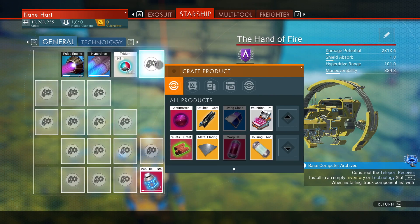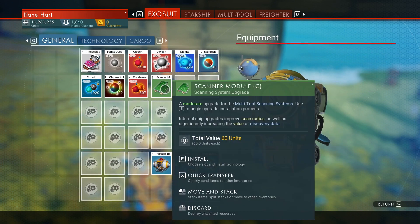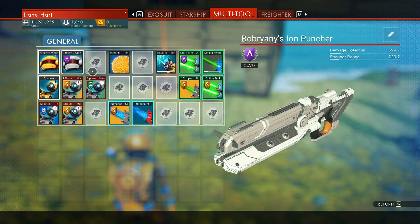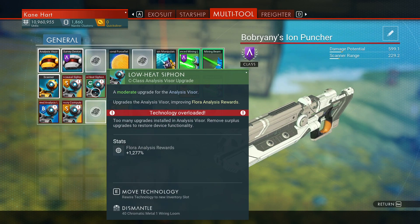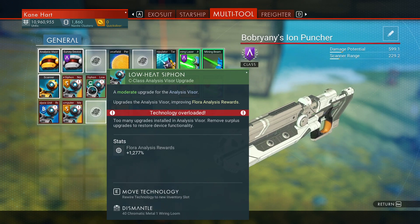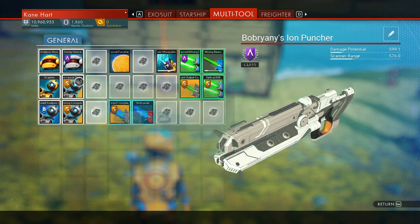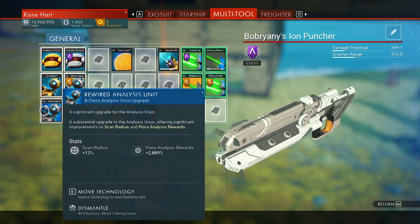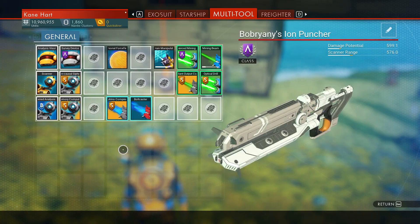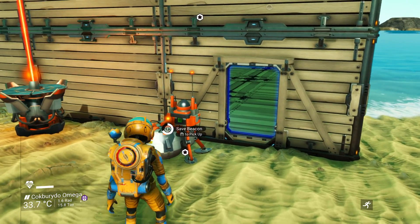I wonder if I can build a life support thing. Didn't we get one? Let's install this technology. It's going to be crappy — see, it's red. You can't have them stack like this. The B-class is better than C-class, if you didn't know that. We'll just go ahead and dismantle this one. If you over-upgrade you see it do that. You can only have three of the scanner stack, not four or five or six. That makes it kind of easy.